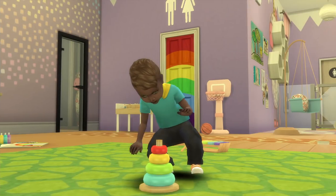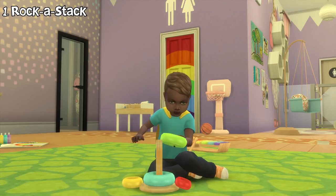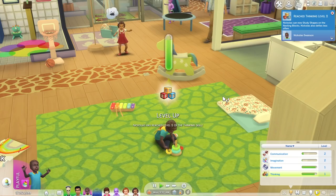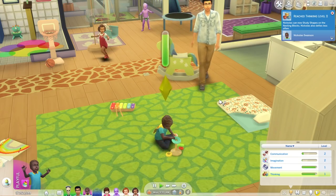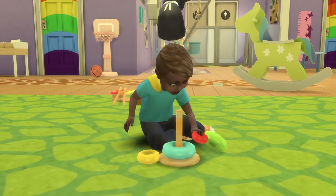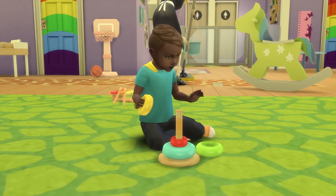Let's take a look at the first object, which is rock a stack — those toys where you stack rings from the largest to the smallest. Now it's here! Doing this activity increases your toddler's thinking skill. When using it, they will first let out all the rings from the stand, then slowly inspect and stack the remaining rings back while also playing around with them sometimes.